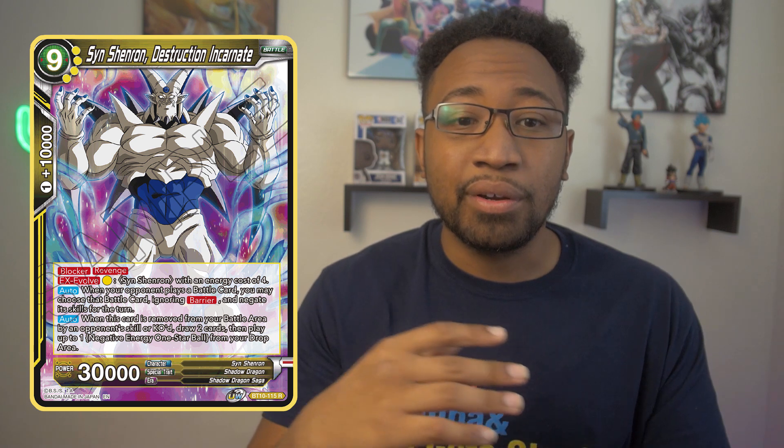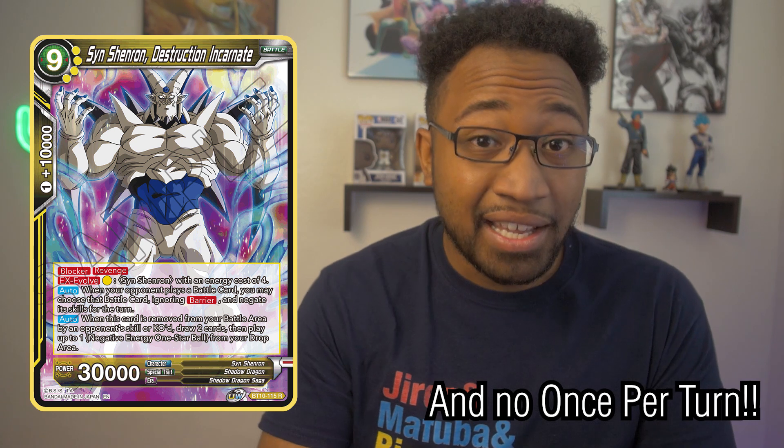The biggest thing is the Blocker Revenge nine-drop, which basically makes anything that comes out onto the field a vanilla card. So when we're talking about Saiyan Cabba, or Intensifying Power Trunks, or their Union Fusion — Gotenks no longer has double strike and dual attack for the turn, and Kid Goku can't find the balls. There's a lot of different things it affects and it makes it really effective.